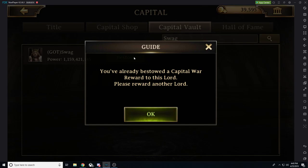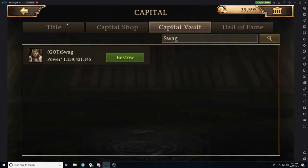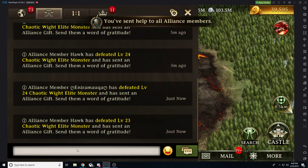Keep in mind that each lord can only receive one chest total — one immortal, one epic, or one rare. They cannot receive two immortal chests or one immortal and one epic. This allows you to spread the wealth among more people. There's also a little countdown timer associated with the chests.